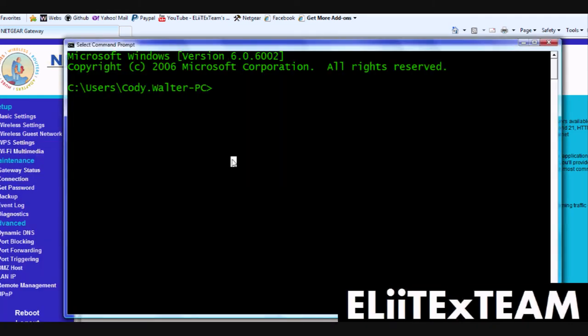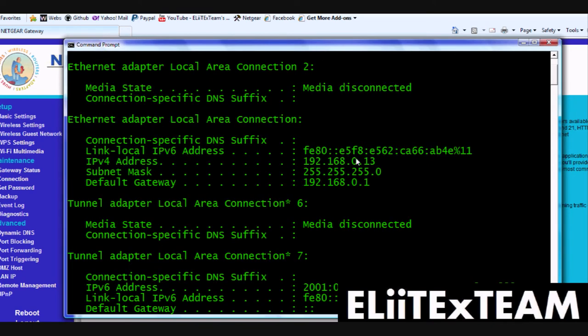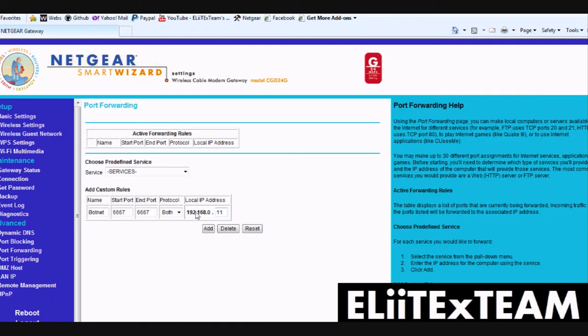That is my local IP address. To find that, you go back into Command Prompt and type 'ipconfig'. Right now it's different because I have a new IPv4. You use your IPv4 address, or you can use your local IPv6. Basically you pick any IP address that you can use.